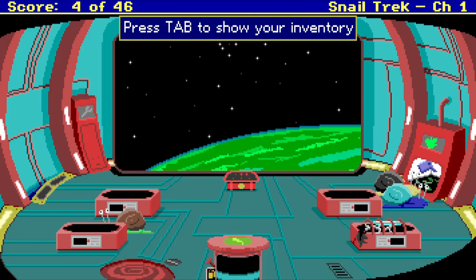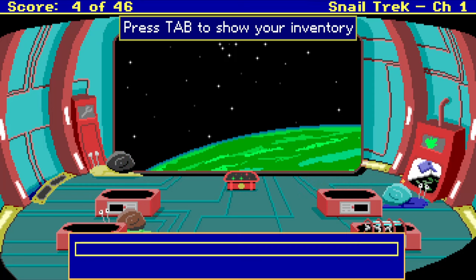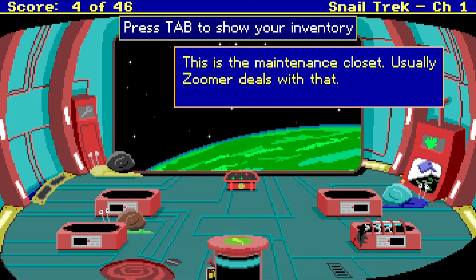What's this thing? Is this for repairs? Look. Maintenance closet — usually Zoomer deals with that. Who's Zoomer? Let's just say open closet. It needs my tentacle print to open it. Really? I can't open the maintenance closet? The closet contains a wrench and a mop.